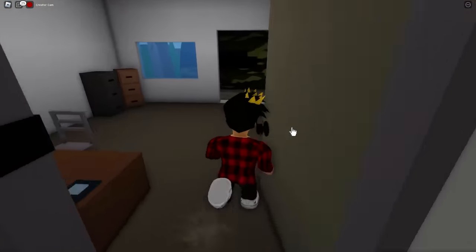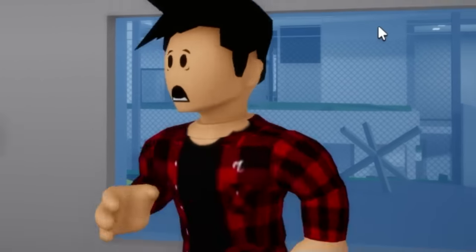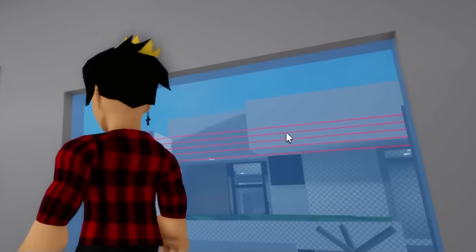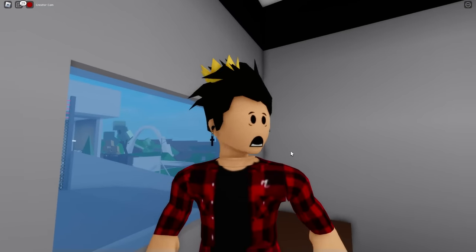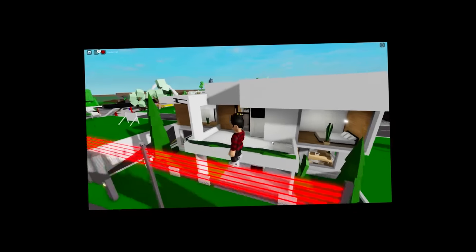Right up front we have the mailbox, a little shack, and there's this button — what does it do? I think I know! You can see out the windows that it activates these red fences to defend the house. Good to know that our place is well defended. By the way, does it damage us? No, it doesn't really do anything — but that's mostly a Brookhaven thing.